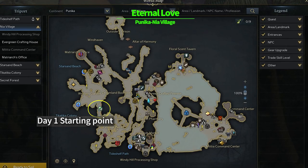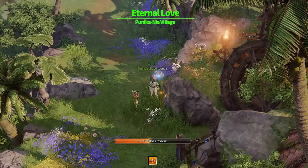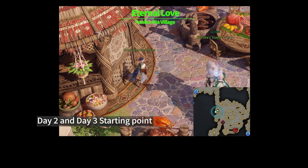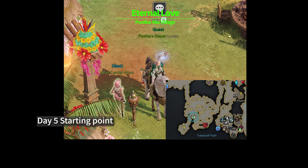'Eternal Love' — this quest takes 5 days to complete. The starting point is located here. The 2nd and 3rd day quests start from Grandma Vanessa. The 4th day starts at Starsand Beach. The 5th quest starts from Mail Carrier Alice.